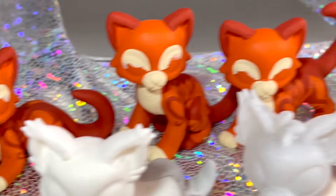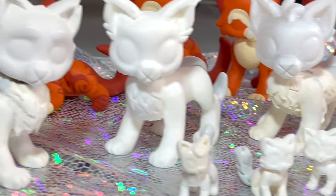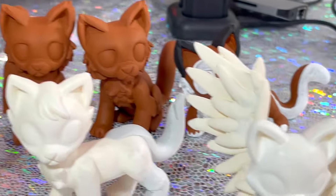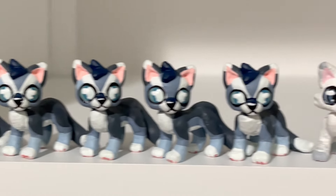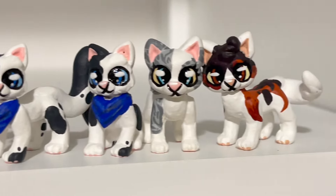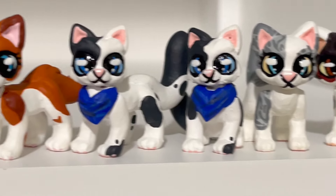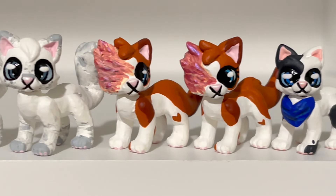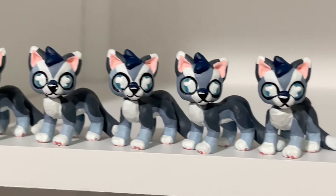Aside from working on customs for the Forest of Secrets episodes, we've also been working on a lot of customs for Etsy orders. If you're interested, you can order your very own custom over on our Etsy shop. Let's check out some of the ones we've been working on recently. These are all of the kitten-sized customs. We've got Maple Shade, Ivy Pool, some little Barleys — a standing one and a sitting one — this is Bright Heart, here's Cloudtail, and a bunch of Jay Feathers.